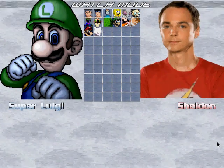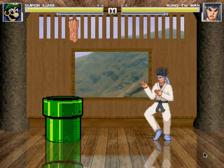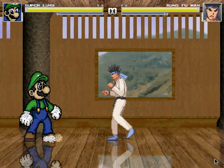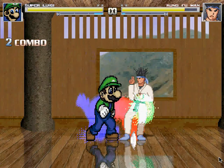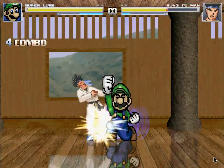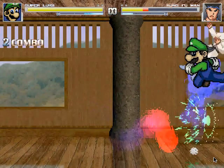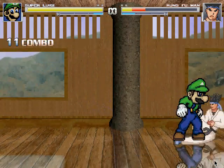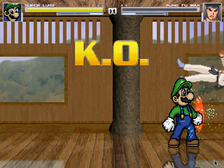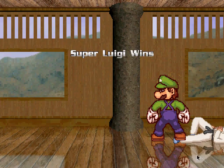Then we have Luigi. Luigi's basically the same thing, except he has different sound effects for Luigi. But other than that, he's basically almost like a recolor of Mario, and he's also impossible to defeat. Just pulling off all kinds of moves — look at this, Kung Fu Man can't even hit him. Just spinning around like a tornado. You can't even hit him — that's basically how impossible they are to defeat, at least Mario and Luigi.